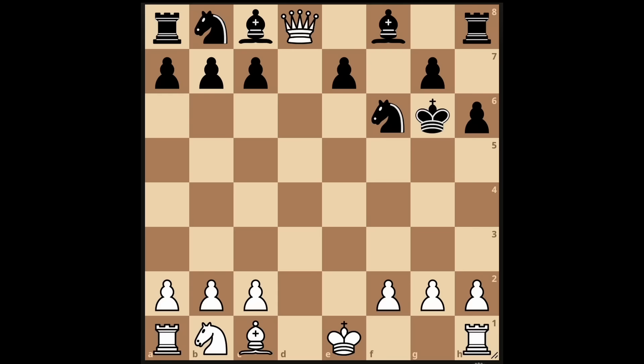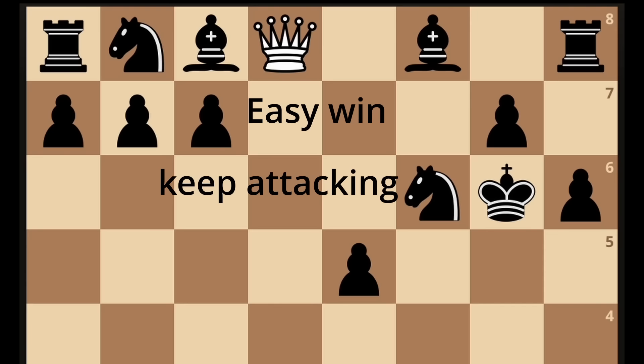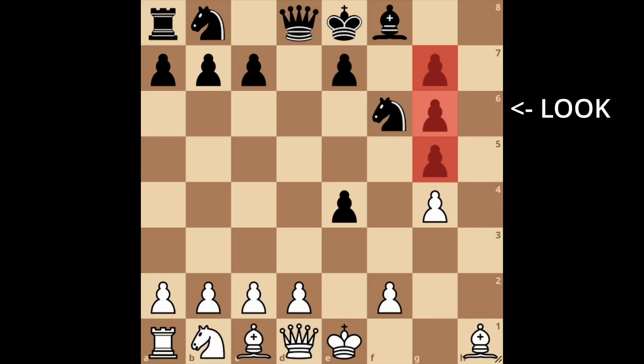Only one thing can go wrong. If black pushes this pawn, don't take the bishop — otherwise they can play bishop before check and a discovered attack on your queen. Now you're the fool. If you don't fall for this trap you should be able to win this position by yourself. If not, nobody can help you.